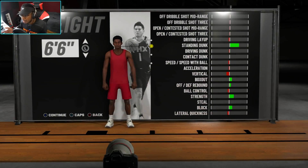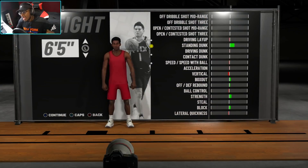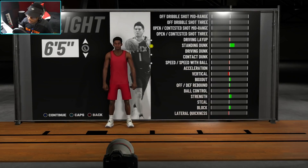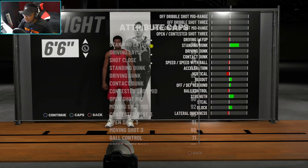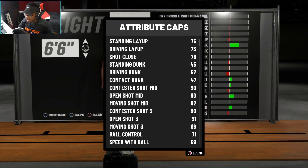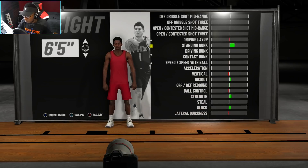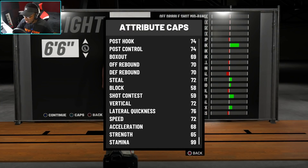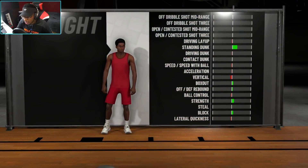I'm going to make my height about 6'5, because I usually make my sharpshooters 6'5 in 2K17 and 2K18. The main difference between 6'5 and 6'6 is speed and speed with ball. At 6'5, open shot mid is 91 and open shot 3 is 92. At 6'6, open shot 3 drops to 91 and open shot mid drops to 90. Speed with ball is 70 at 6'6 versus 70 at 6'5, and speed is 74 versus 72.